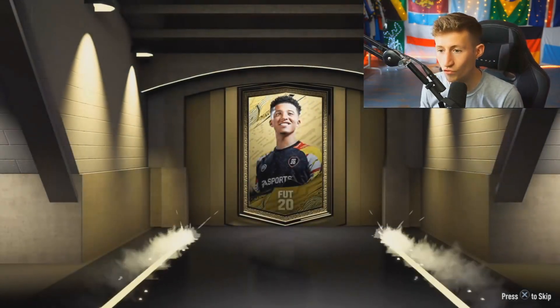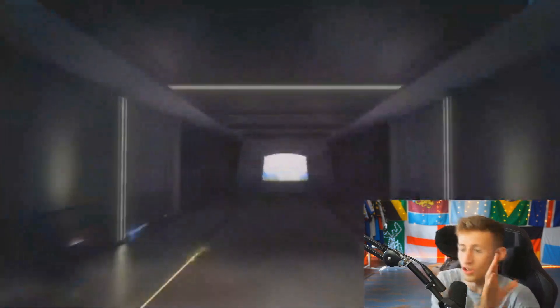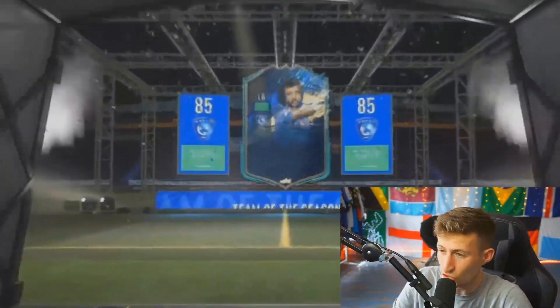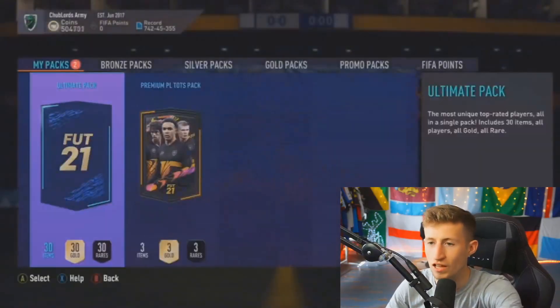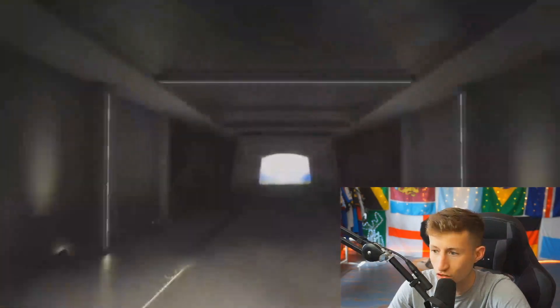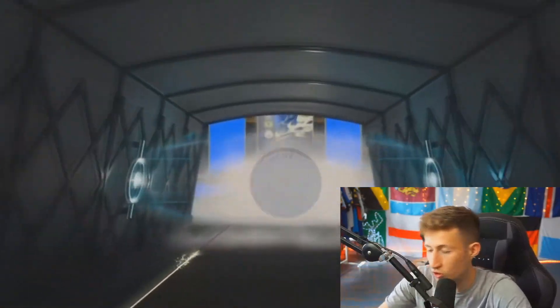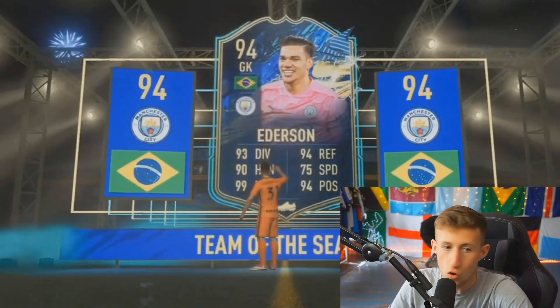People take FIFA 20 for granted in terms of its pack animation. This is a FIFA 21 pack opening, and these FIFAs now just kind of blend into one. It was the lights — the lights on the left-hand side didn't light up, therefore it was a walkout. This was me opening these packs last year. It looks so similar to what we have now — I just don't get as excited for this animation. The blue lights out with a different tip colour means Team of the Season. And it's just Ederson — terrible flashbacks to getting non-stop goalkeepers.